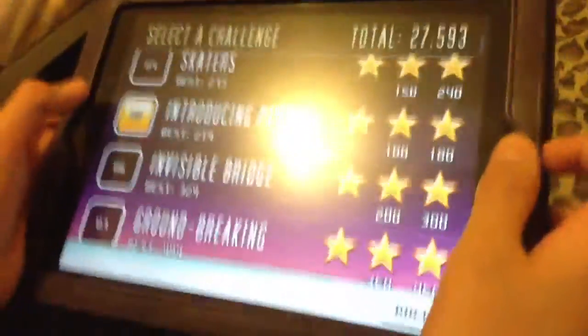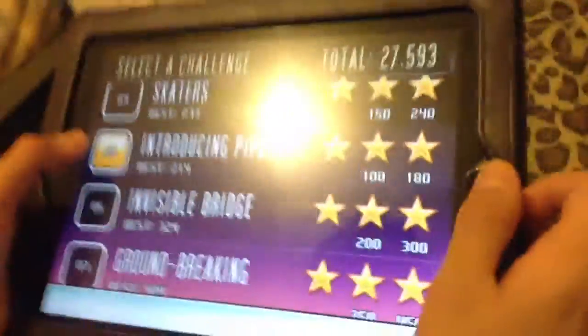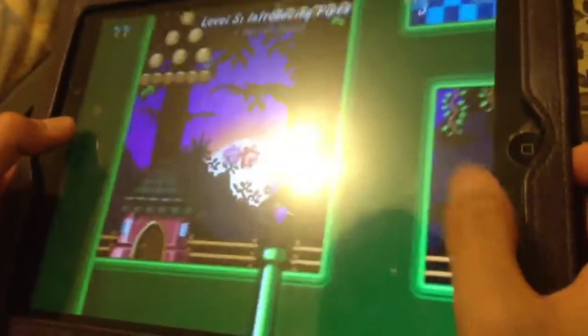Hey guys, Cousins Rat here. We're on Bubba Pig level 5 secret — it's a kind of starter. And as you can see, level 5 only has one secret.